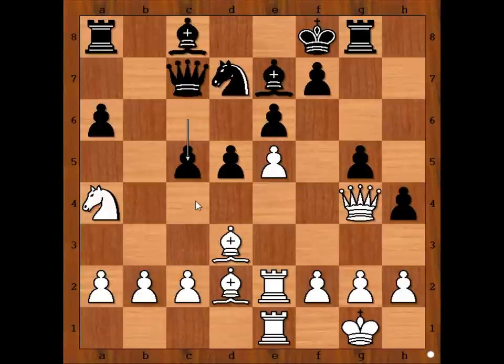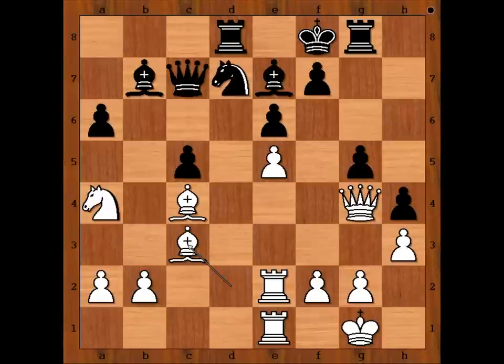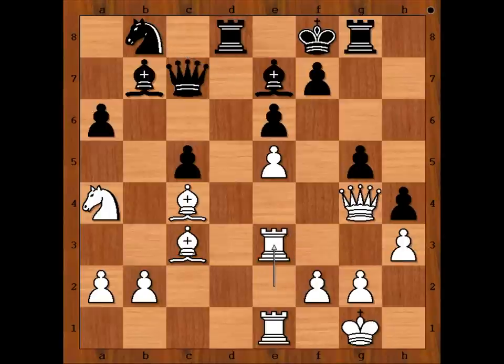c5, threatening c4. c4, d takes on c4, bishop takes on c4, bishop to b7. White to move. Caruana played h3, a calm move preventing black from playing h3. Rook to d8, bishop to c3, knight to b8 — the idea is to plant the knight on d4, so knight to c6 and then knight to d4. Rook to e3, a rook lift — an important move in Caruana's plan.